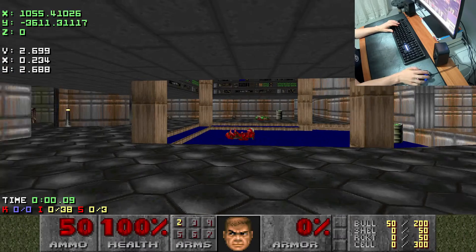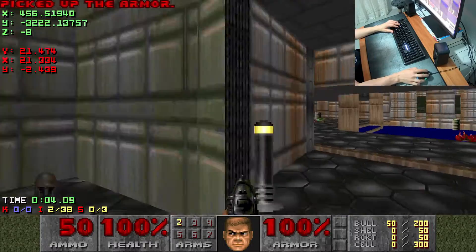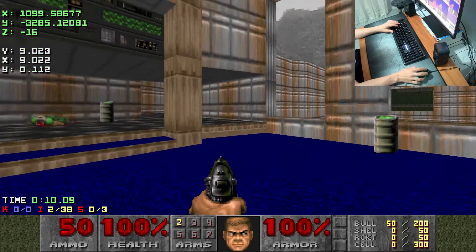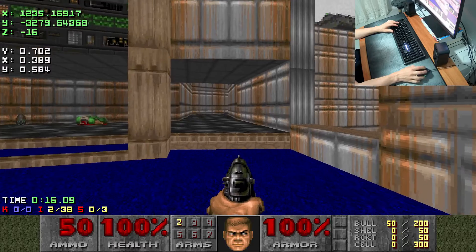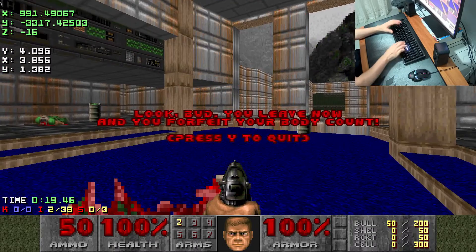I was going to do a big scripted edited video about E1M1 tool assisted speed running and how that compares to the human run, but after realizing that video would have been like an hour long if I went into all the detail I wanted, I thought I'd have a bit more of a casual unscripted discussion about E1M1 tool assisted speed running. I won't get too in-depth as to how a lot of the tricks are performed, but I'll explain what's going on in these runs to really differentiate them from the human runs.